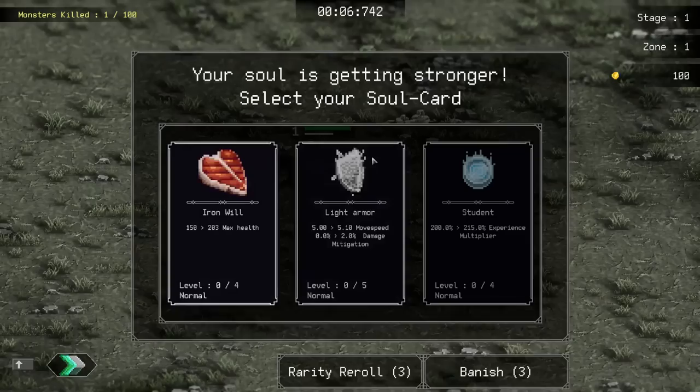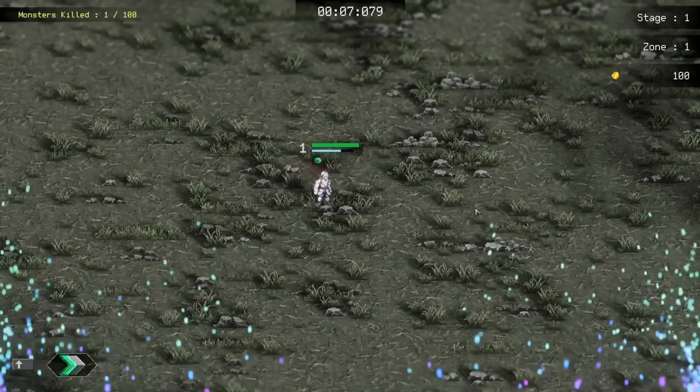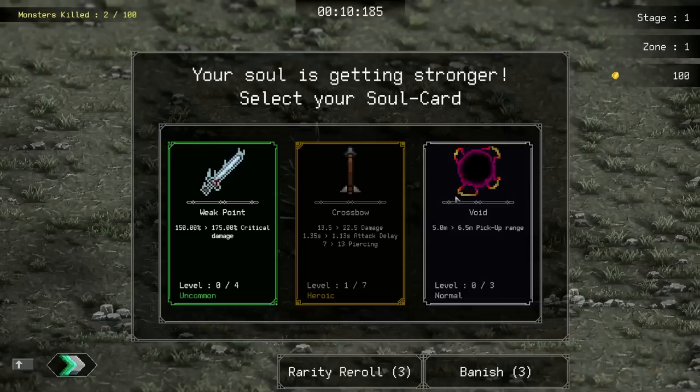The crossbow is the premier item for speed running as it shoots practically throughout the whole map. Let's get the extreme multiplier - this is a new card they added and they already buffed it, so the dev is one step ahead of me. 15 XP multiplier, let's take that because XP is good to get.